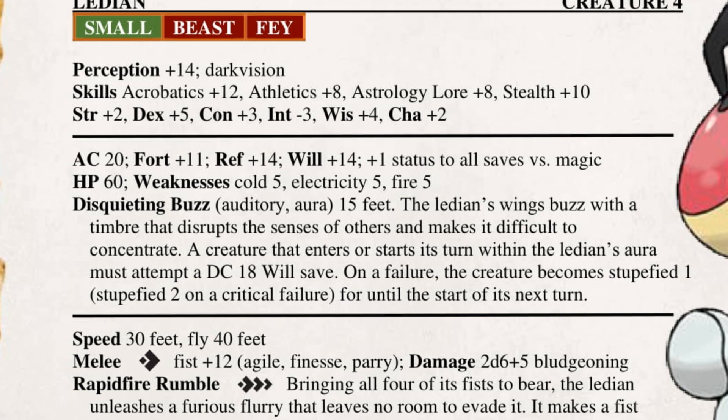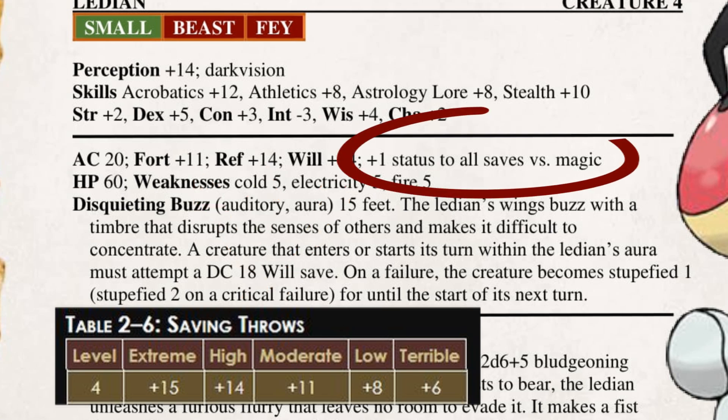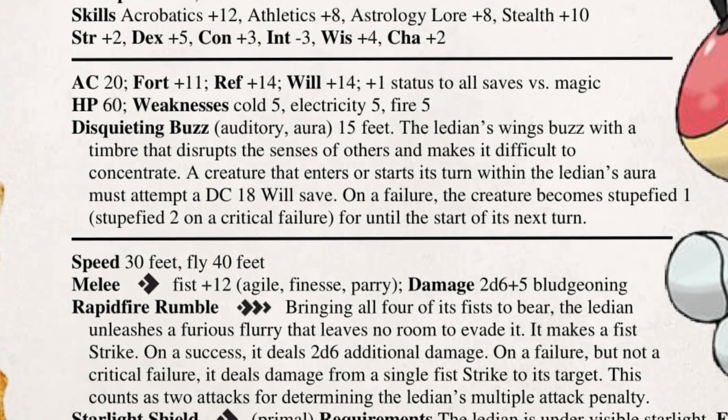Where the Ladian does have a bit of its defensive power allocated is its saves. It features a high reflex and will save, and even its fortitude is at a moderate bonus. On top of that, the Ladian gets a plus one status bonus to all of its saves against magic, which did certainly come in handy a few times in the test, especially when it is able to affect greater swings in those saves. However, we have one more thing before we can get into that, and that is the Ladian's meager offenses.